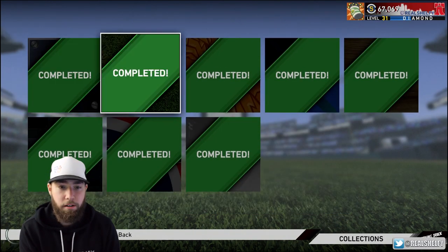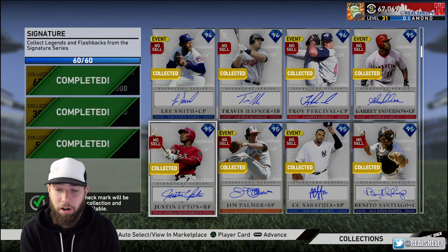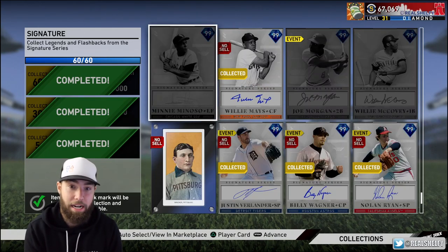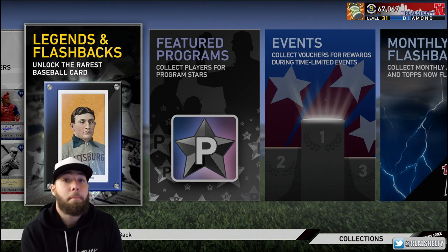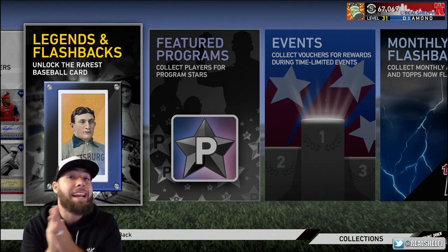To get this card you basically have to unlock every card in the game — 50 rookie cards, 60 breakout cards, 60 signature series cards. This was the hard part: it took a one-million-stub spending spree to get done, on top of everything I've grinded this year. That's how we ended up getting the Honus Wagner, so make sure you're following me on Twitch — link is in the description.